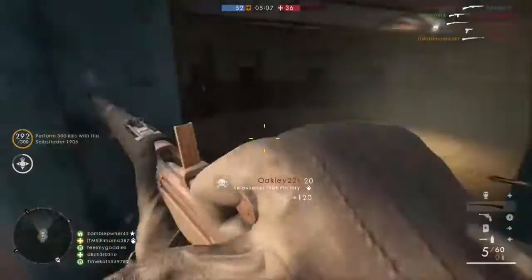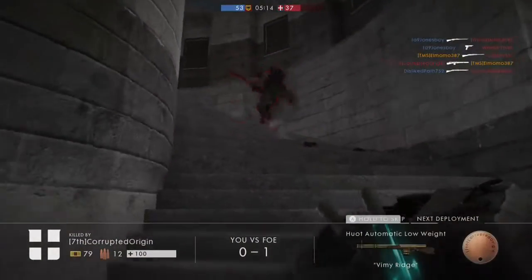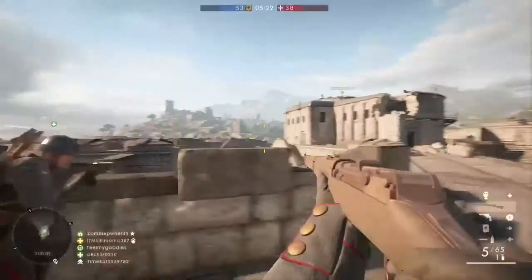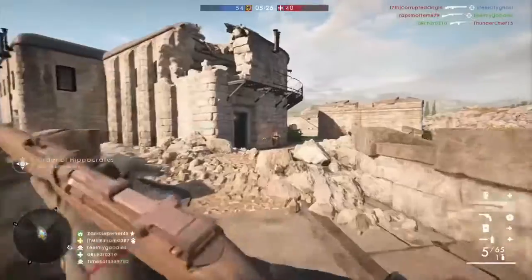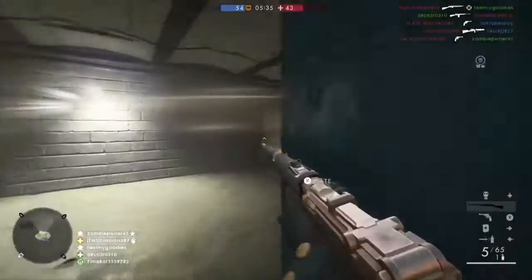The ammunition type is 7.92x57mm Mauser. The rate of fire is 650 rounds per minute. The fire mode is semi-automatic only, not rapid fire. The inventory slot is primary in Battlefield 1, and the kit is medic.